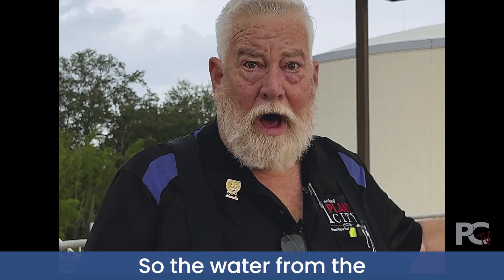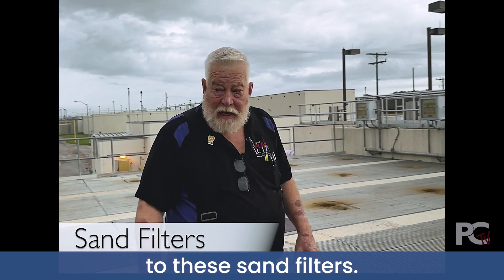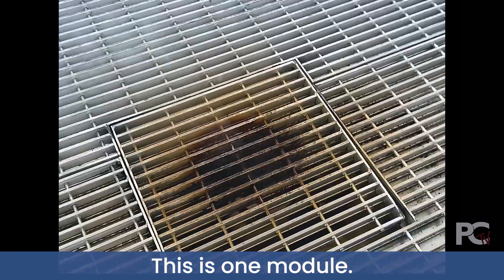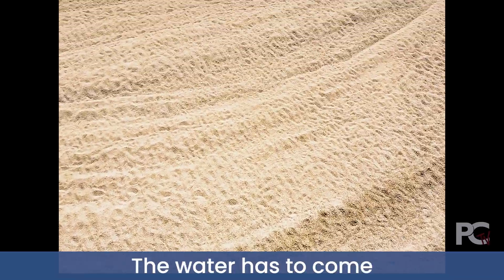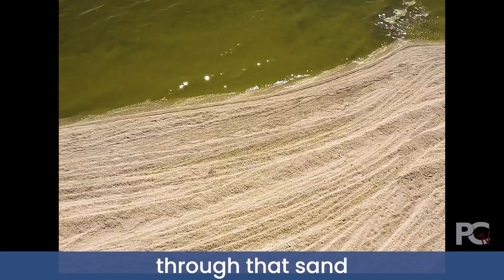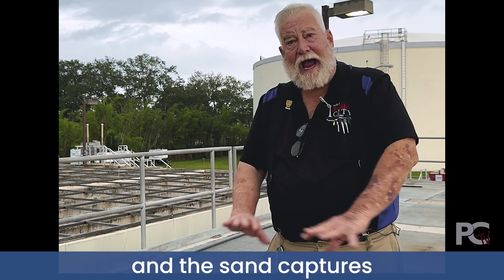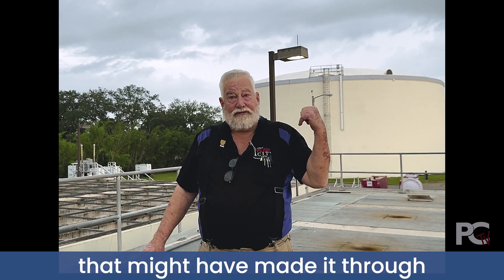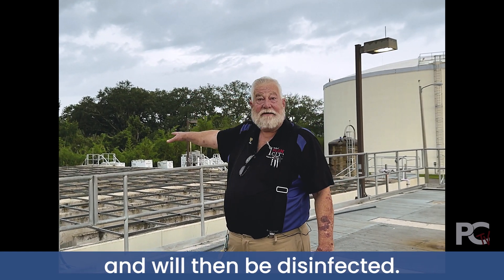The water from the secondary clarifiers is coming to these sand filters. There are 65 modules — this is one module, and that module has 10 tons of sand in it. The water has to come through that sand; it's continuously backwashed to clean it up. The sand captures any particulate matter that might have made it through the rest of the process. That water is then going to the chlorine contact chambers to be disinfected.